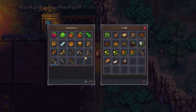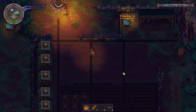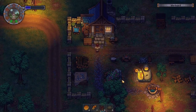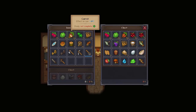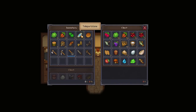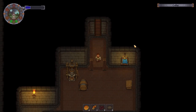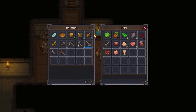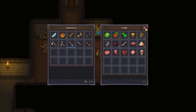Anything else we want to do here? No, I think we're good. We'll just drop all of these crops off in the house on our way past. We're not going to be able to fit all of these in there. That's fine. Should still be able to go and speak with Snake. But I do need to start taking care of all of that where I can.